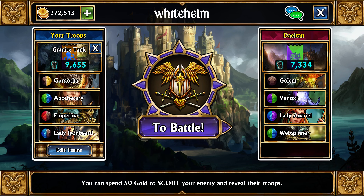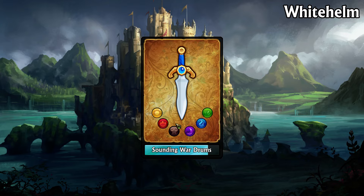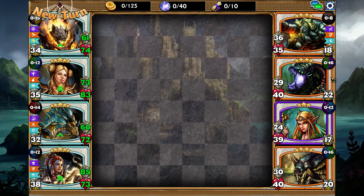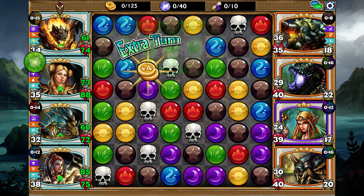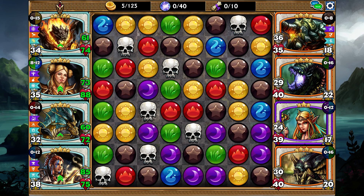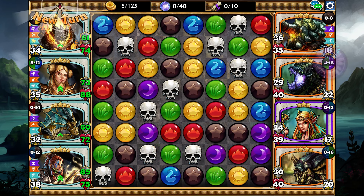This is an all-KZL team. All KZL is still more towards the weaker side, but one funny thing is we can make an extremely huge tank, which is what we're going for here. We'll be able to get Gorgotha up to absolutely huge amounts of tank ability, and Gorgotha does have a 25% increase this week. With Granite Skin, especially if they don't have anything to stun, it will be really sufficient in tanking. Emperina can heal if it gets low, Apothecary can cleanse whenever needed, and our main kill will be through skulls or Lady Ironbeard trying to do one-shots.